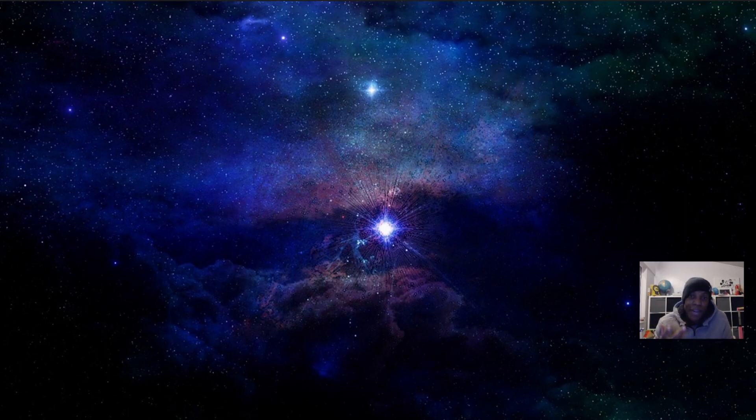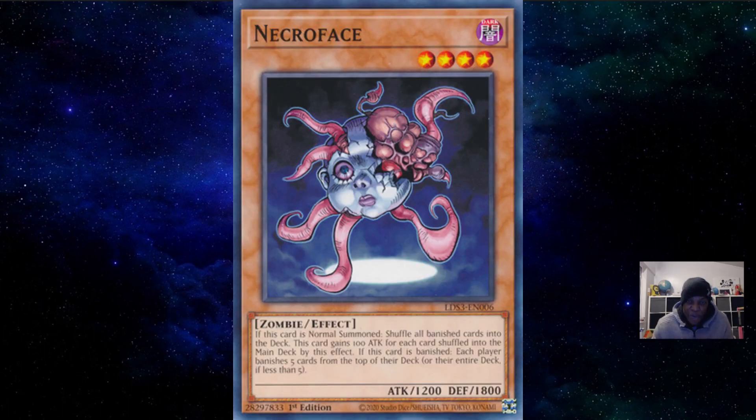The fourth and final card is much more of a tech choice and does depend on what deck you are playing. A lot of decks are balanced around the fact that they only have one normal summon, and Necroface - the card in question - will eat up your normal summon. But in essence, it will enable you to put back a lot of your banished materials, and Necroface is not discriminant - it literally just puts back everything.